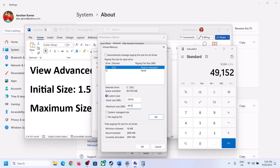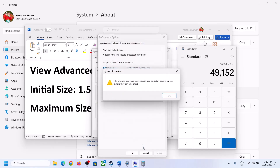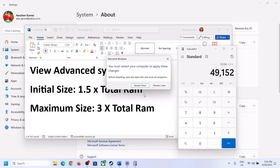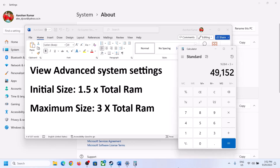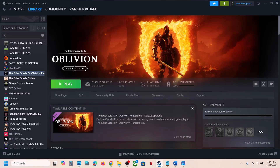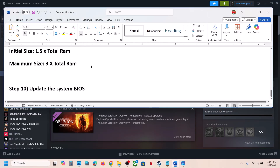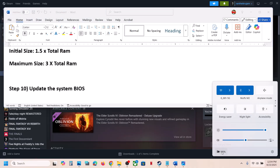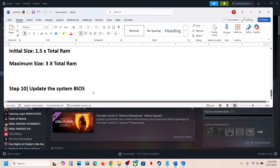Click Set, then click OK, Apply, and OK again. Restart your computer after this. The next step is to update the BIOS — go to your system manufacturer's website, select your model number, and update the BIOS. For laptops, make sure the battery is above 10% and the AC adapter is connected. Do not unplug the power cable during the BIOS update. After the update, launch the game and check.